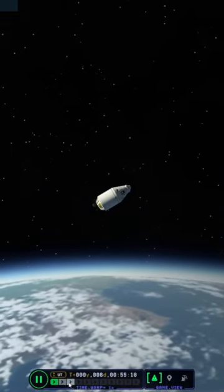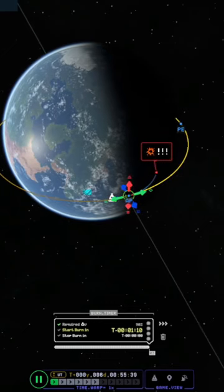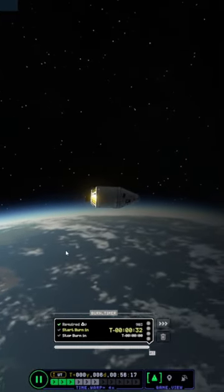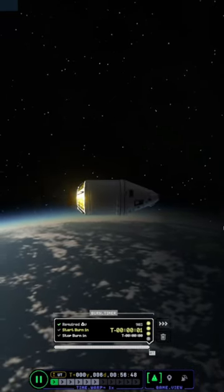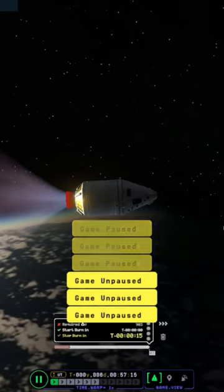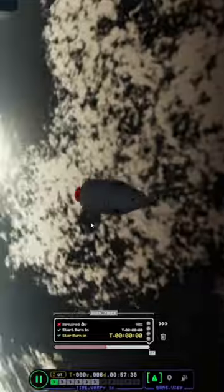It can be above 70,000, but it doesn't really matter. This is just a small craft, so it's fine. You're going to make a maneuver node, and then you're going to make sure that both the apoapsis and the periapsis sides are equal. Then you are going to follow the burn indicator till it reaches zero, and once it goes all the way through, you're going to thank me and want to subscribe because you are now in orbit.